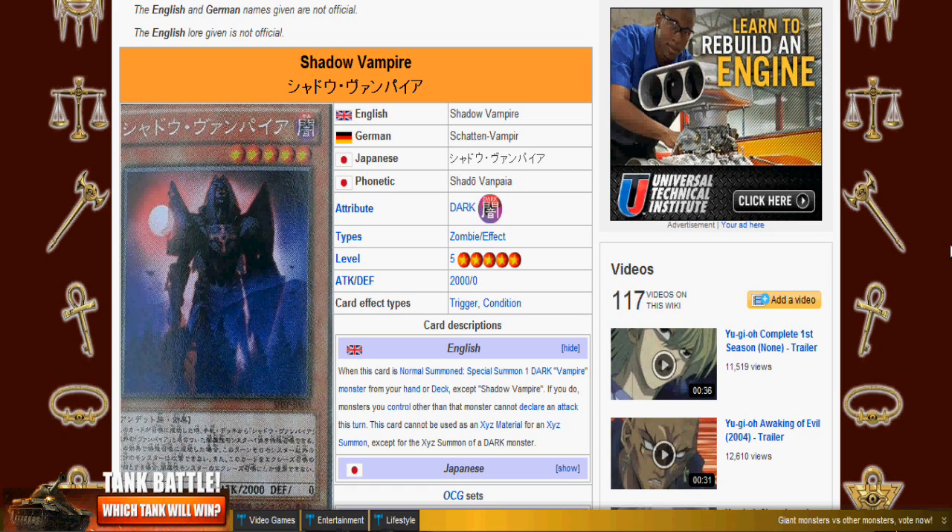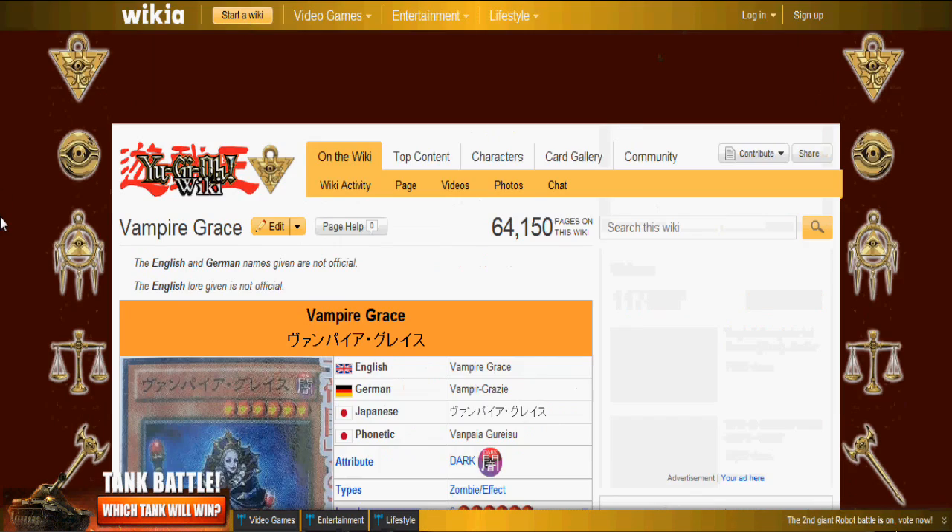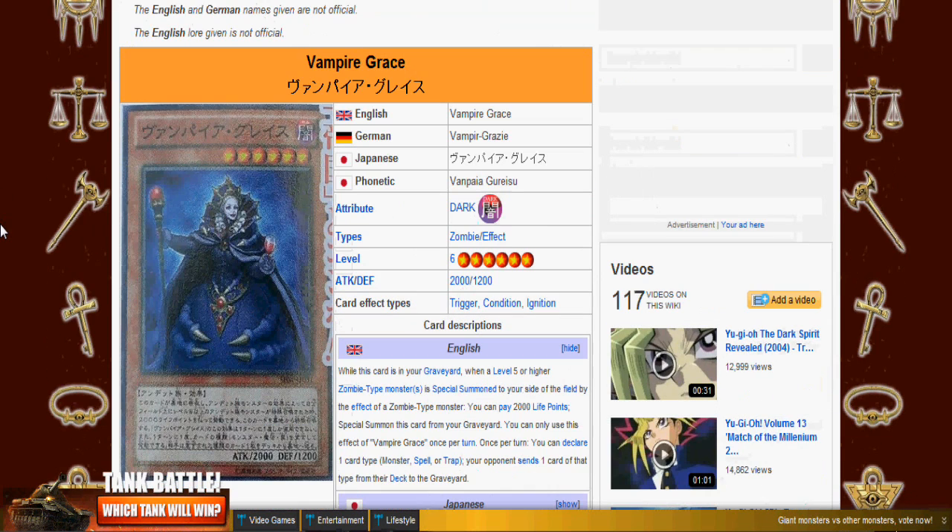I actually just found my Vampire Lord. I'm also looking for my Genesis card, because I kind of want to try Genesis in the deck to see how he'll work in vampires now — if he'll be any good with this new stuff.